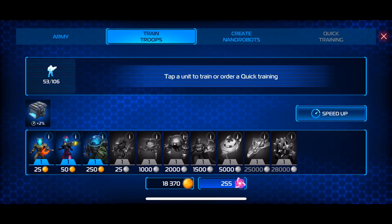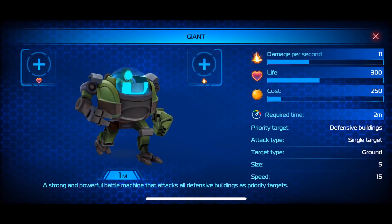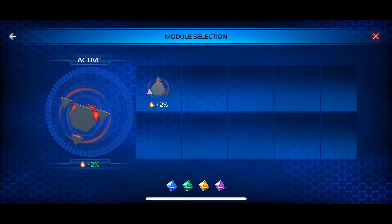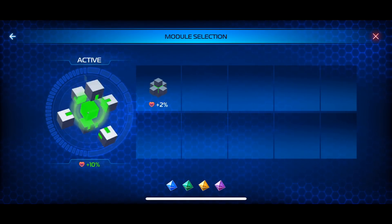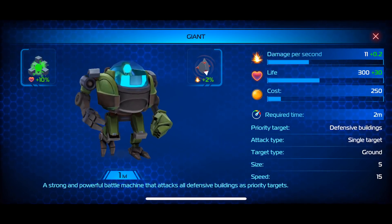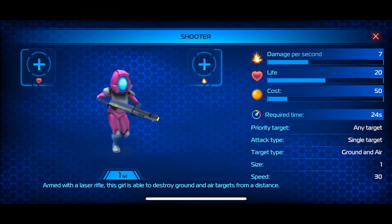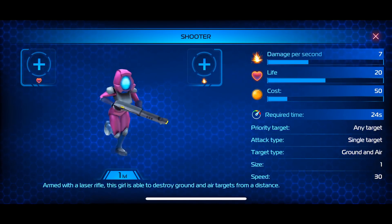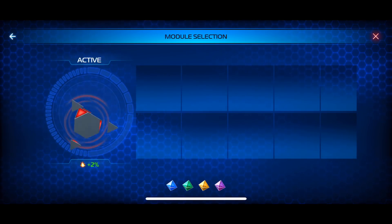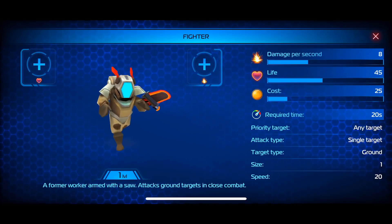These are all the different military units I have available — most I haven't unlocked yet. You'll see information in the upper right corner of each unit showing damage per second, life, cost, and everything important. You can add upgrades — plus 10 fragments — which improve the health and damage of your giants. The shooter is armed with a laser rifle and can destroy ground and air targets from a distance.